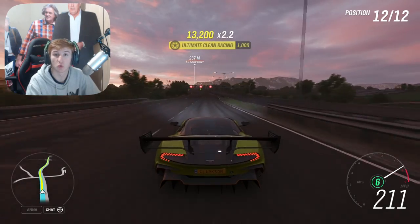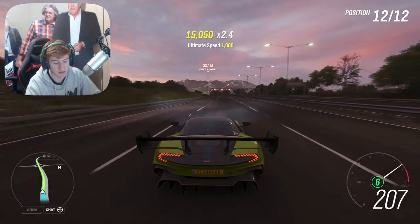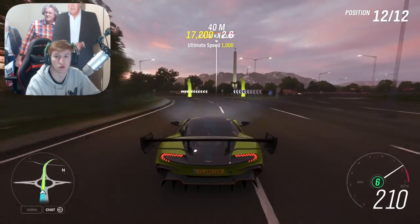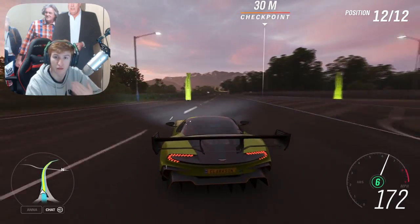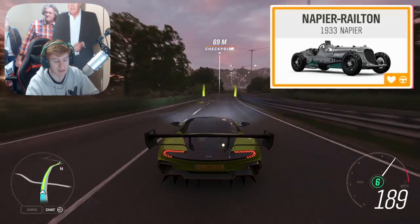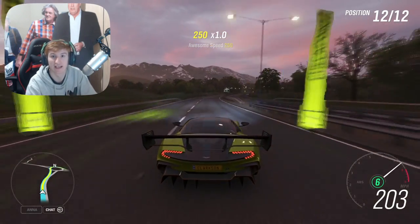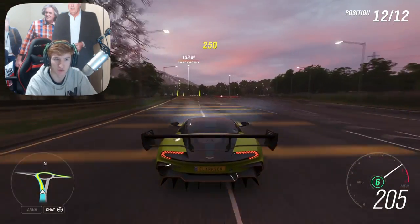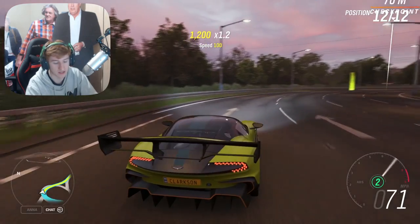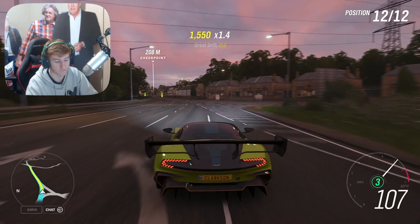Moving on to Autumn, the second week: at 50% completion you can get the TVR Cerbera Forza Edition — not too bad — and at 80% completion the Lamborghini Diablo GTR, quite a rare car. Then the new car in Autumn is the Napier Railton. This is a one-of-one car with a 24-litre engine from a plane. It's pretty interesting — it's the one in the thumbnail with the McLaren — and it's available in Autumn via the exclusive championship.